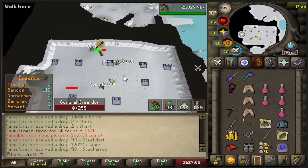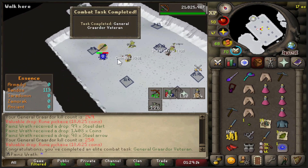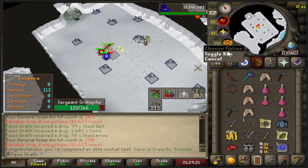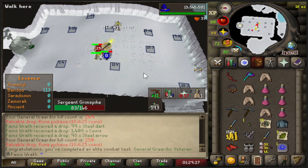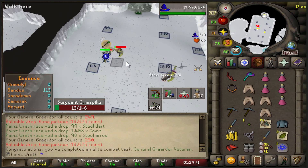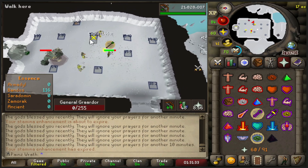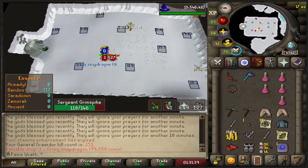There is 250 KC at Bandos. This is a 29-kill trip so far - we're one kill away from a 30-kill trip. We're out of ranging potions and just took our last sip of stamina potions. Maybe I'll bring 5 staminas and 5 range potions next time. Bandos does drop three restores at a time when you get the drop, which extends your trip. 30-kill trip at Bandos - best one I've done so far. 251 KC.